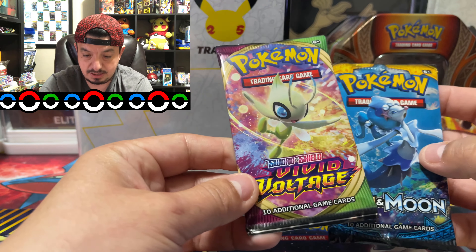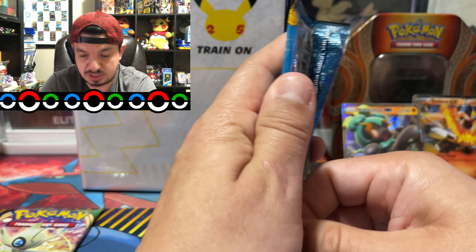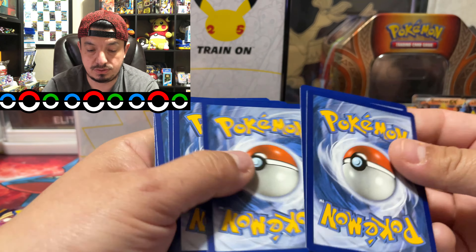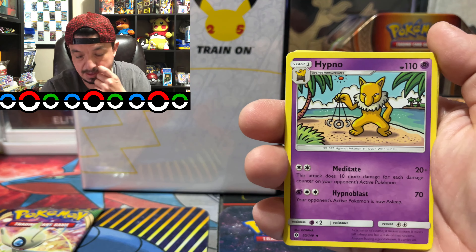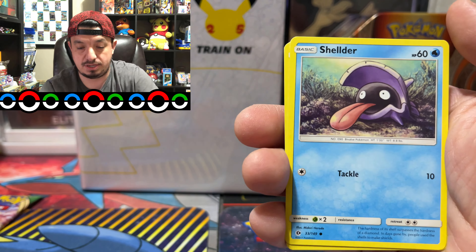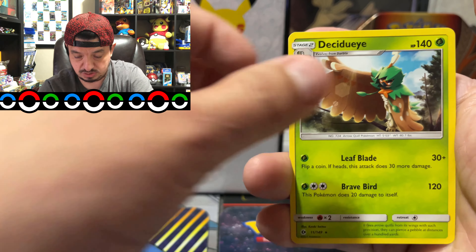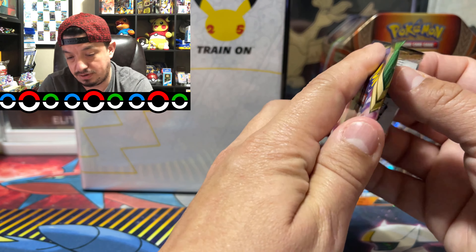Boom! On to our last booster pack — Sun and Moon right there. These packs, I don't know why, but they just seem so crispy to me. There is a code card. One, two, three, four to the front, fire energy. We have a Hypno, Potion, Spinda, Makuhita, Shellder, Togedemaru, Popplio, Zubat, Raichu, and a Decidueye rare, non-holographic.